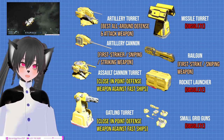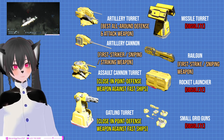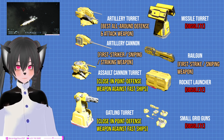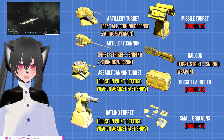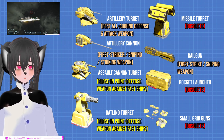The only downside of the artillery turret is that if you're fighting a really fast opponent, you might need to close the distance and start shooting with your gatling turret or assault cannon, or try to snipe them with your railgun. Those are the new roles for the new weapons if you want to use them efficiently.